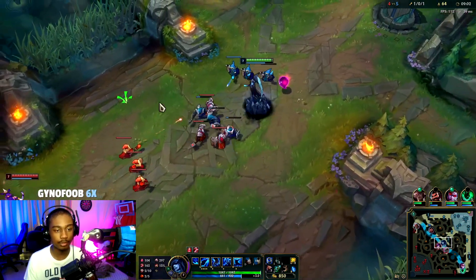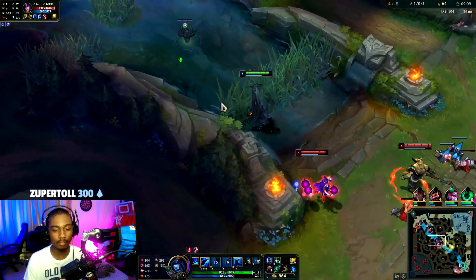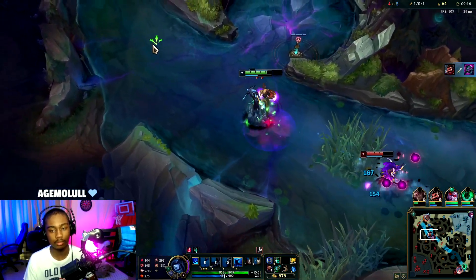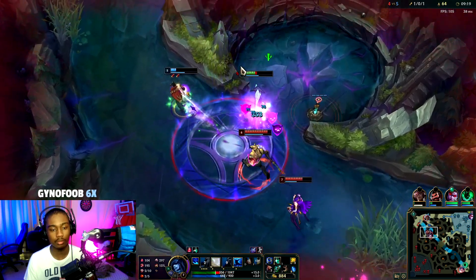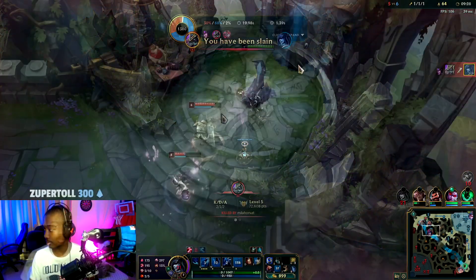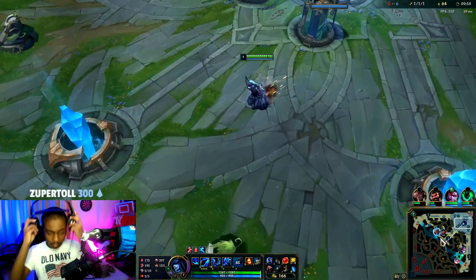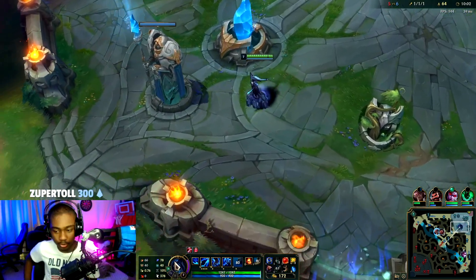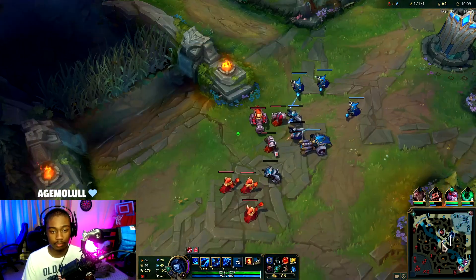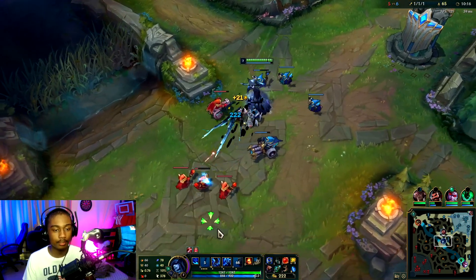If she steps up again we're going to look for the E play. Nasus is here! Syndra doesn't have E for a good while... I'm dead. All right, we died there. We're actually going to get the Kindlegem and then head back mid. We're going to place the blue ward as soon as we hit level 9.